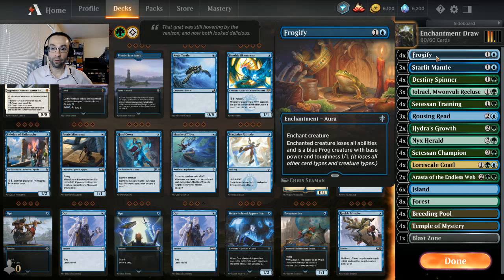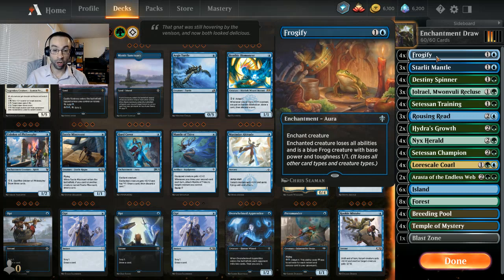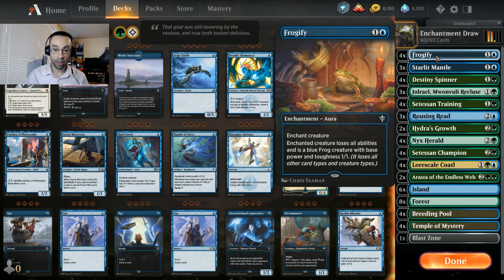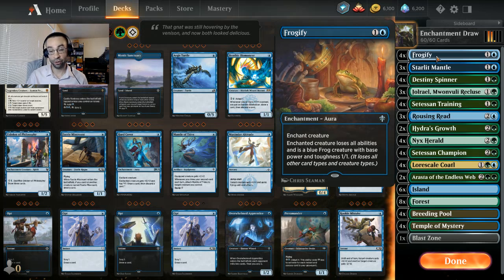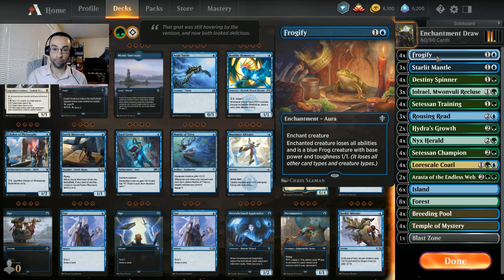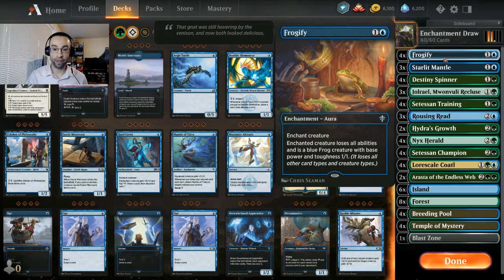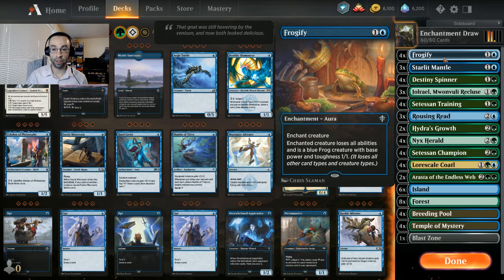The biggest change is running Frogify instead of Kenrith's Transformation. Kenrith's Transformation draws you a card but turns your opponent's creature into a base 3/3, whereas Frogify turns it into a 1/1. Both cards eliminate all abilities on that creature. Frogify is one-sided, whereas Kenrith's Transformation you can potentially cast on your own creature - you could turn your 2/2 cat into a 3/3 if you wanted to. But Frogify is the safer card in most situations, so we're running Frogify instead.